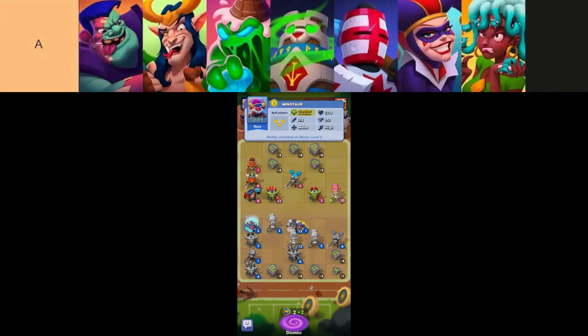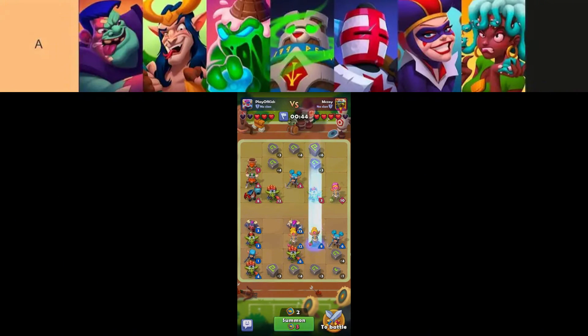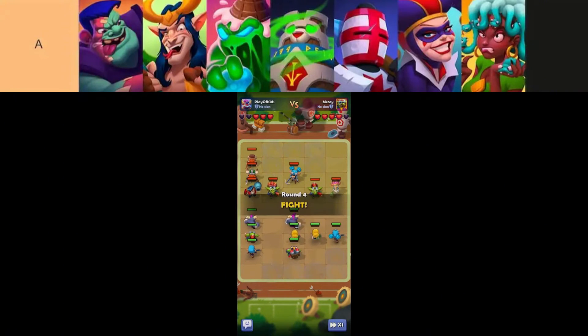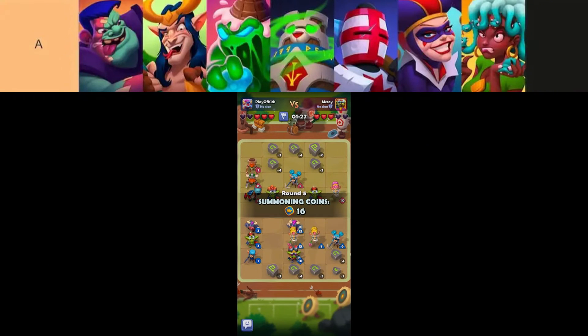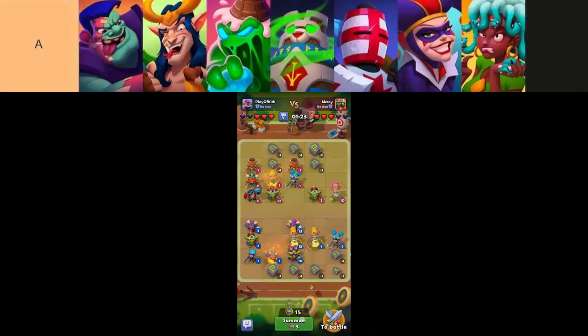The heroes in this tier are, in order from top left to bottom right: Totem, Franken, Trickster, Slime, Jester, Crusader, and Gorgon. In Ludus Merge Arena, Totem stands out for its ability to boost the damage of nearby units, making it particularly effective when paired with high-attack speed allies. Its buff pattern ranks as the second most efficient among rare units, enhancing its strategic value on the battlefield.